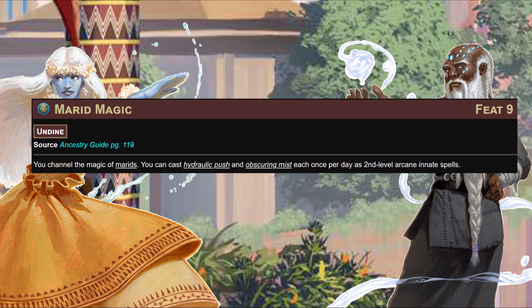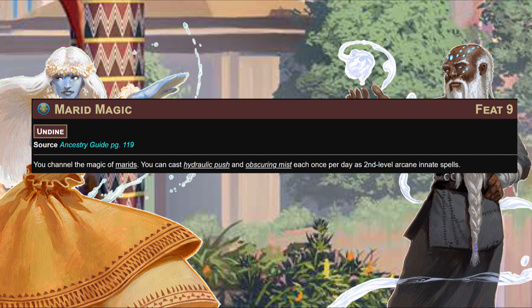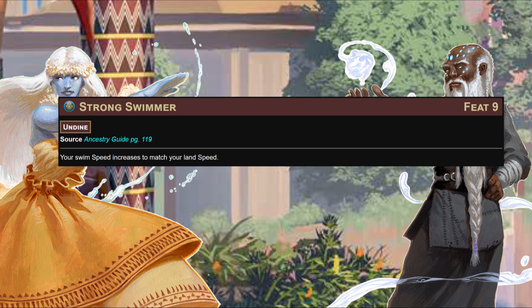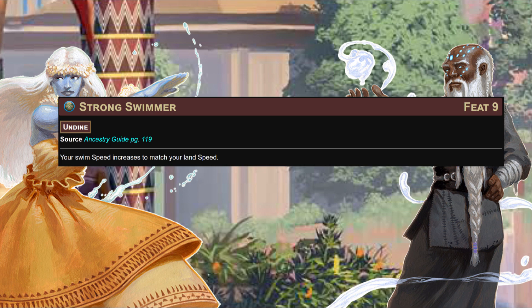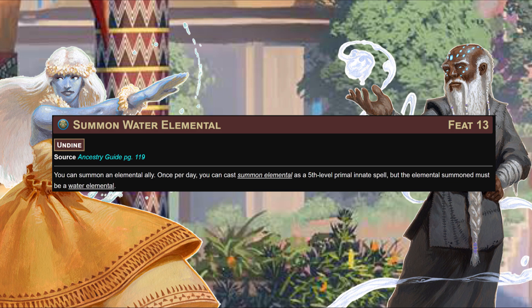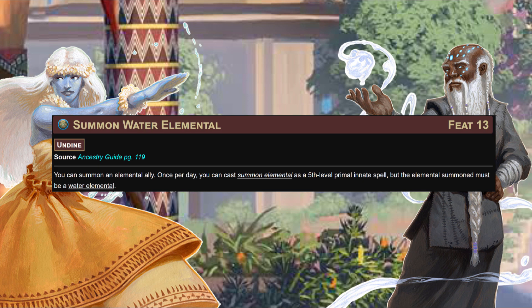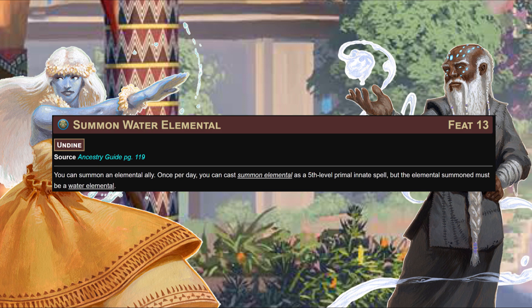Married Magic lets us cast Hydraulic Push and Obscuring Mist each once per day as second-level arcane innates. Obscuring Mist is really good for our Undine hide-in-the-mist reaction - that's the one-two punch right there. Strong Swimmer gives you a swim speed to match your land speed, letting you book it through water in aquatic encounters - terrifying for Undine swashbucklers and monks. Genie Weapon Expertise keeps our genie weapon proficiencies rolling. Summon Water Elemental lets us cast Summon Elemental as a fifth-level primal innate once per day, but when you really need a friend who can match your swim speed or make a vortex, there it is.